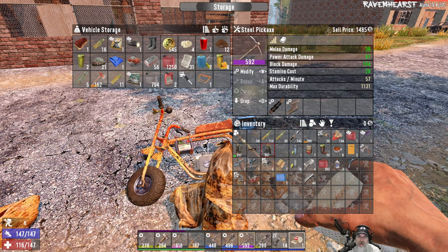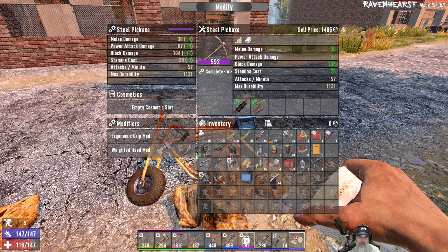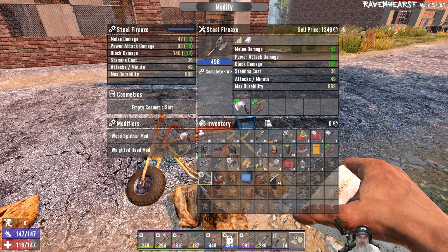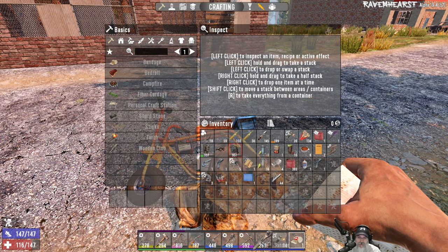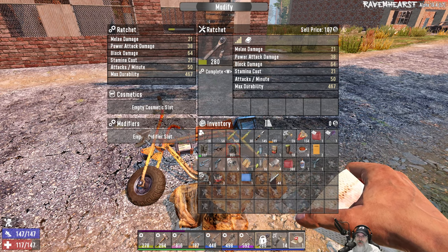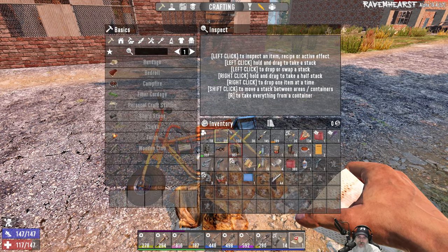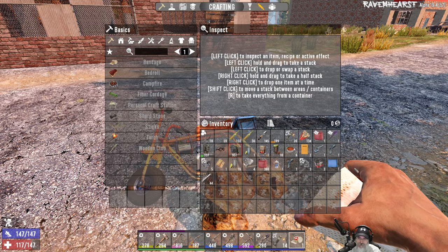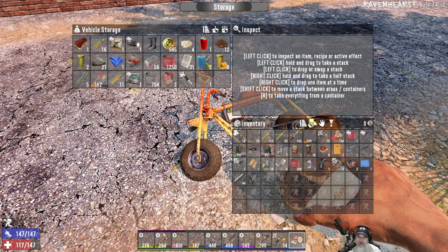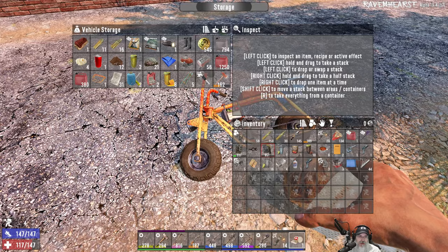We can put this mod on here. We already got that on there. There we go — we'll put this on here. Right now it does 64 block damage, that bumped it up to 69, so that was worth doing. That gets us some spots back. Let's look in here again — anything else stack? We got some more gas in there too. Good.